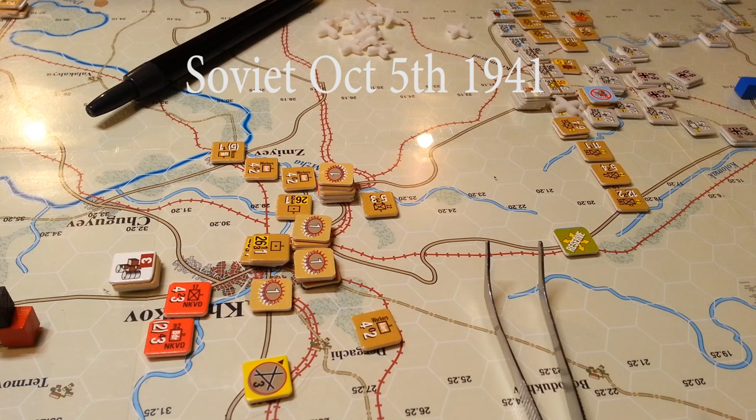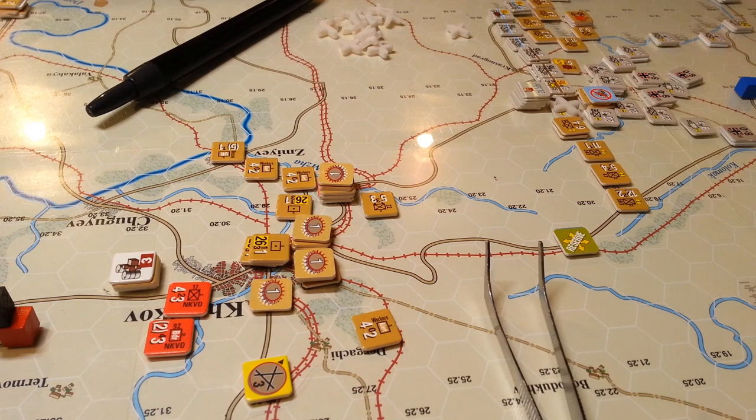Hi guys. I'm in the midst of playing the second turn and the Russians had picked up initiative so they're playing back-to-back turns, which is kind of nice for them at the very beginning of the scenario. It's October 5th, 1941, and knowing where the Schwerpunkt quite possibly is based on the attacks, I'm thinking through the Soviet strategy.